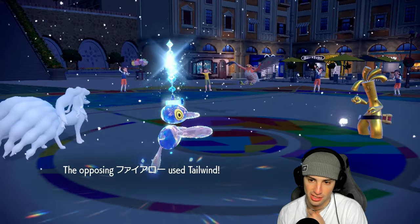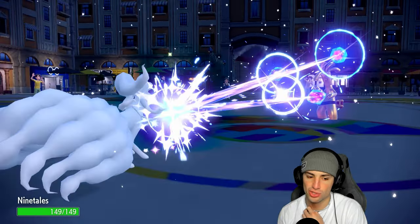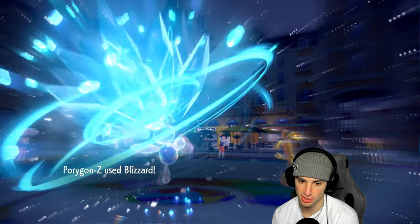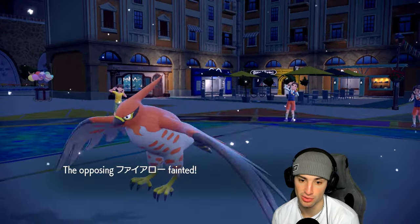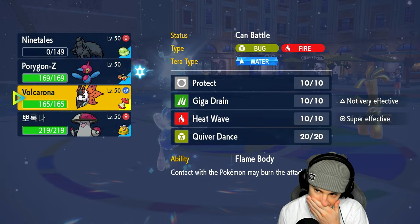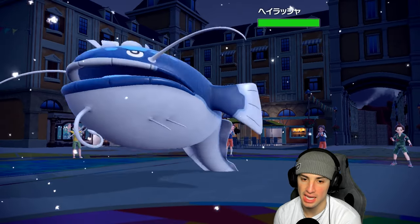I'm going for it! Tera Slides into Ice, ready to launch Blizzards. There's Tailwind — no Make It Rain. I really didn't think you were doing it. Power Gem — see, that works fine for me. Told you you weren't doing it. Still gonna KO me but I get weather control which is actually pretty good. The Blizzard launches — Adaptability Choice Specs. That's beautiful! That's a great sight to see. Our problem is Make It Rain is such a problem.